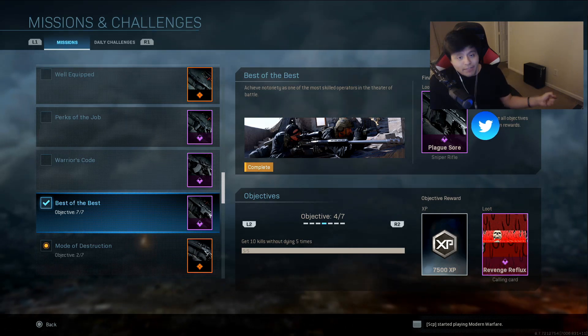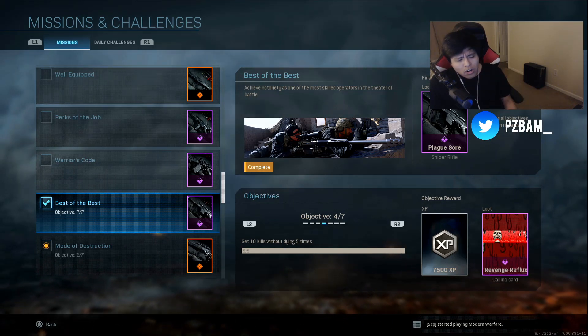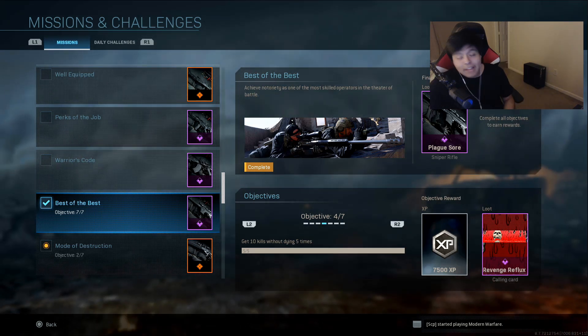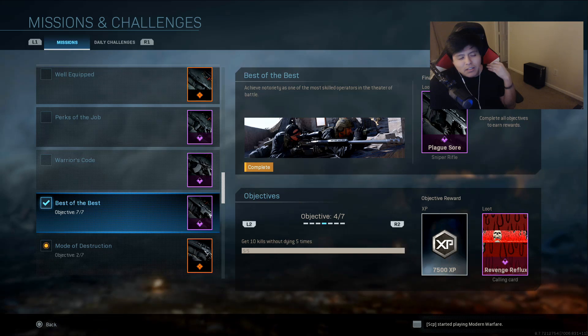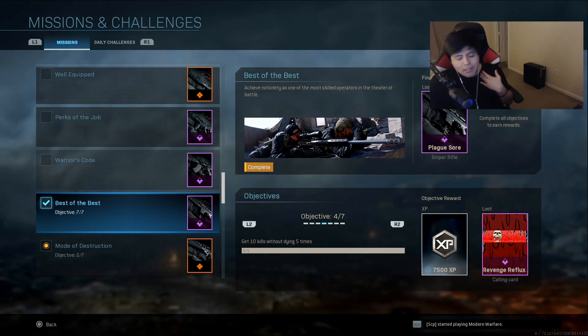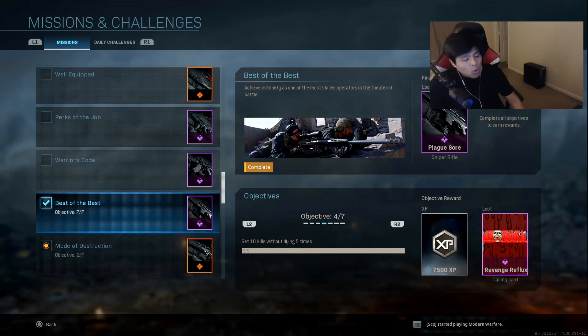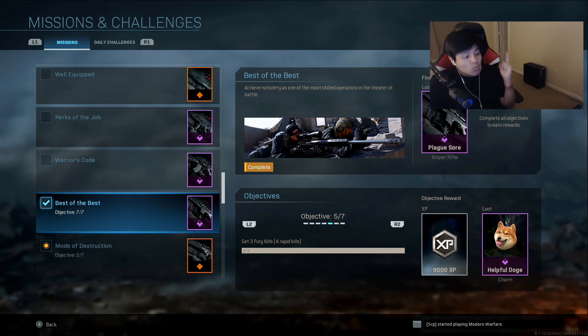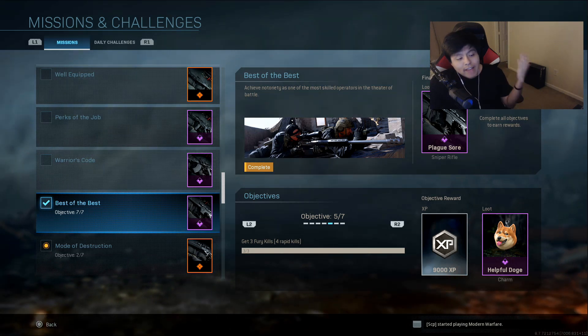Objective four would be the opposite of objective two, and that is ten kills without dying five times. This obviously is a lot harder. You want to play more passively, maybe camp just a little bit. I think around this time is when it started to get a little bit harder. I'm an aggressive sniper myself, so I was sniping the whole time and I got ten kills without dying five times.